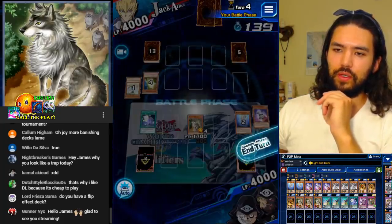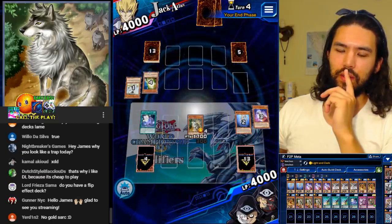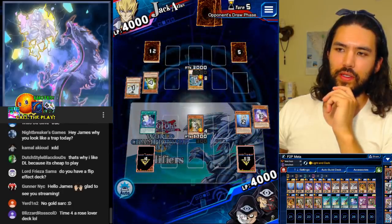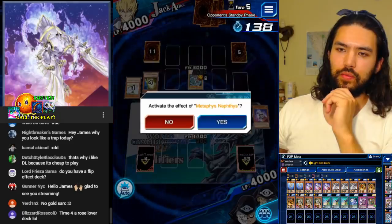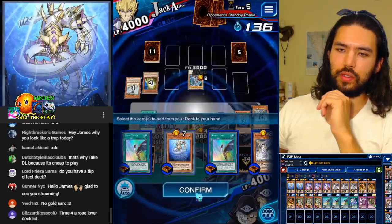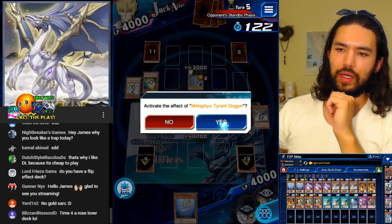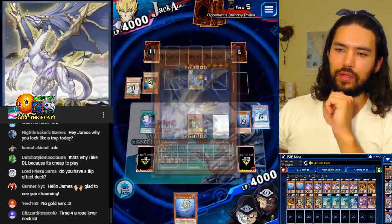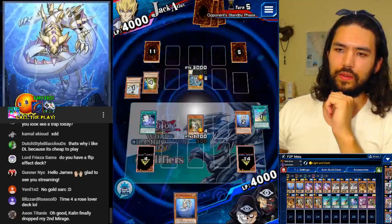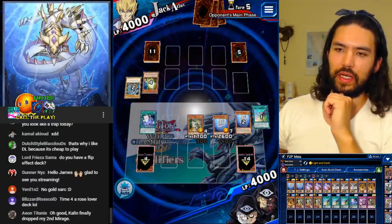Big yikes. Let's go Nephthys search — Daedalus number two. Let's activate Metaphys Tyrant Dragon and do Daedalus. Let's banish — but if he has Cosmobrain, that sucks.